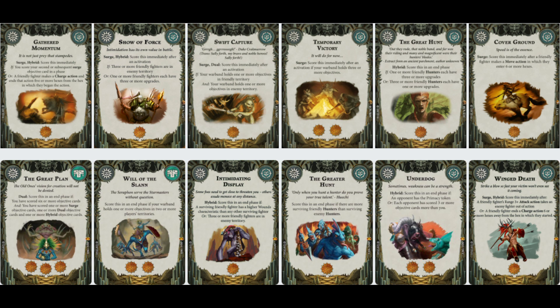So we'll lean into the objectives first. I want to take advantage of how quick these guys are. I'll jump in with three cards: three Surges - Gathered Momentum, Cover Ground, and Winged Death. All of those are based on moving either six or five hexes. That's something that can be easily done, particularly with the ploys and upgrades I'm putting in. I feel that's three really easy glory to spend, so they're a shoo-in for me.